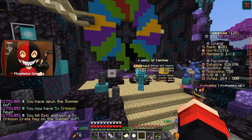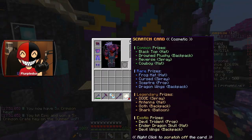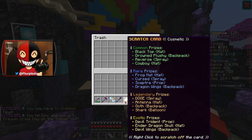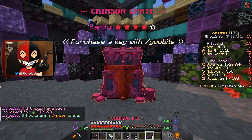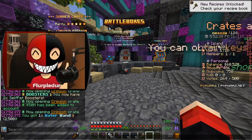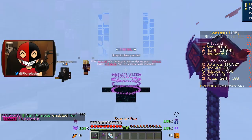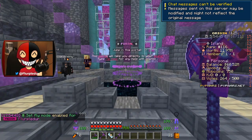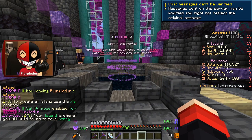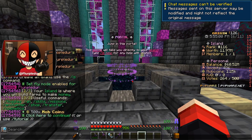We got a crimson crate key — that's actually pretty neat. I have all of the cosmetics in this so that's useless. Six crimson keys. Oh my — fifty million dollars! I was doing the tutorial so we could... I don't think I'm gonna do the tutorial actually. Okay never mind, I guess I'm locked into the tutorial. A lot of this I'm gonna skip through because it just tells me stuff.